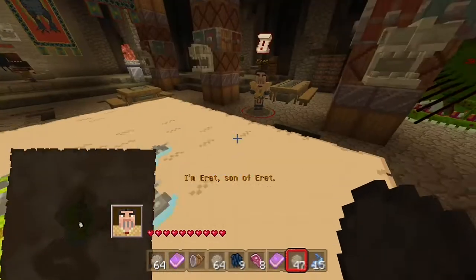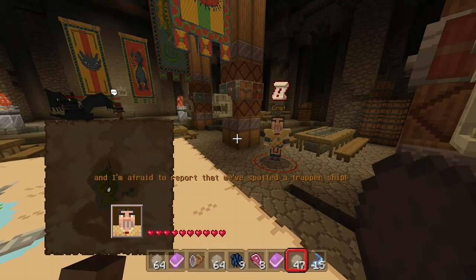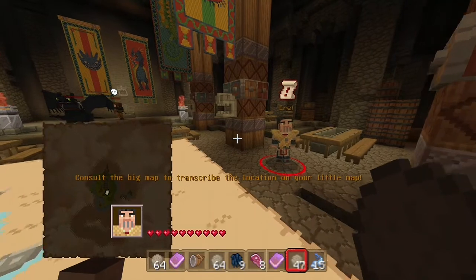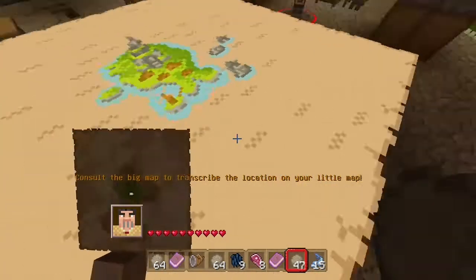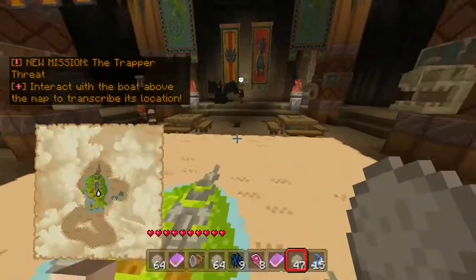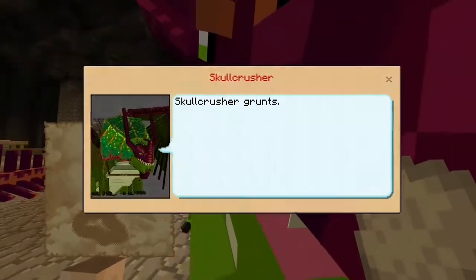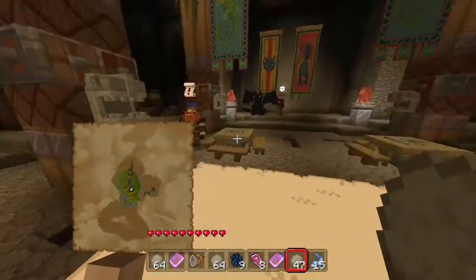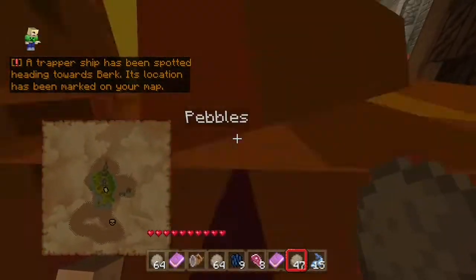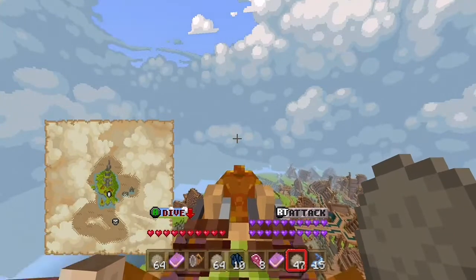Oh, that's a Rumblehorn! I'm Eret, Son of Eret — Skullcrusher and I were just scouting, and I'm afraid to report that we spotted a trapper ship. Could you go take care of it? Consult this big map to transcribe the location on your little map. So there it is at the bottom — I guess we're going to destroy some trapper ships! This will be interesting.